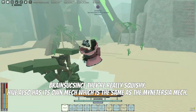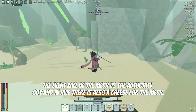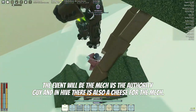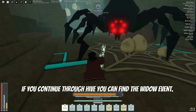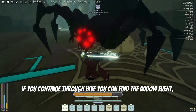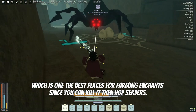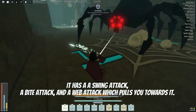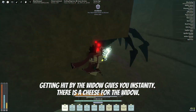HIVE also has its own mech, which is the same as the Mintress mech. The event will feature the mech with a dirty guy, and in HIVE there is also a cheese for the mech. Continuing through HIVE you can find the widow event, which is one of the best places for farming enchants since you can kill it in groups. The widow has a swing attack, a bite attack, and a wheel attack which pulls you toward it — getting hit by the widow gives you insanity.